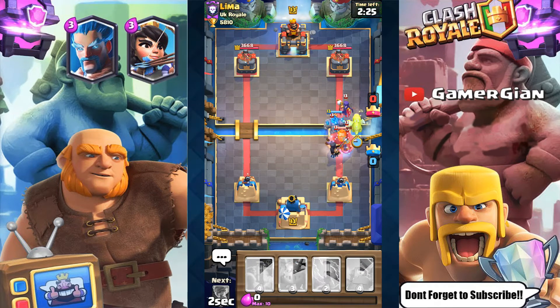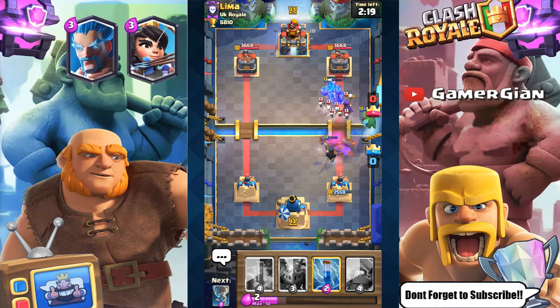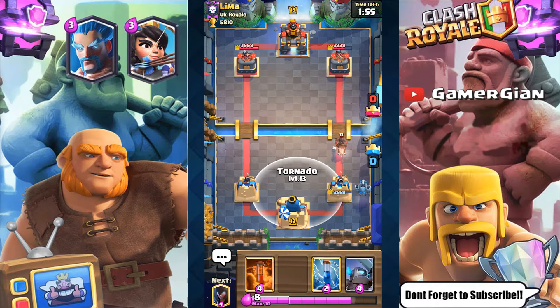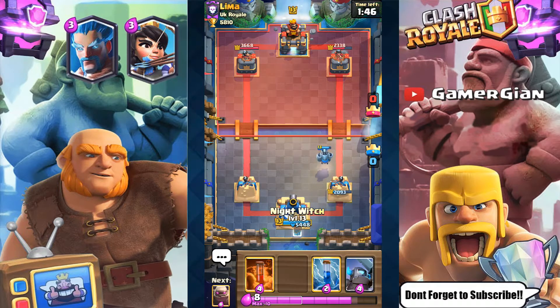I got really lucky that the Night Witch is somehow going to be useful for me. There's the Fireball, and the Golem is probably going down along with the Night Witch. But I'm going to take a little lead — about 50. I'll go here to activate the King Tower. Drop the Tornado right there, that should activate it. Down 200, but I'm looking good.